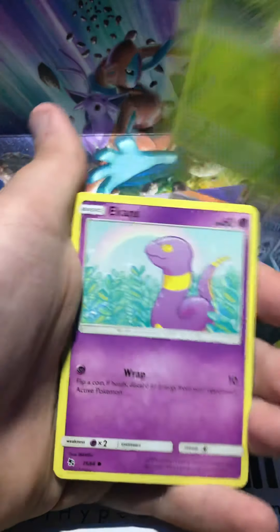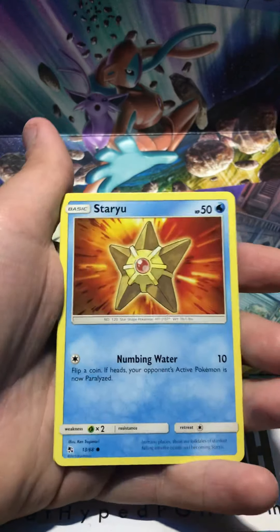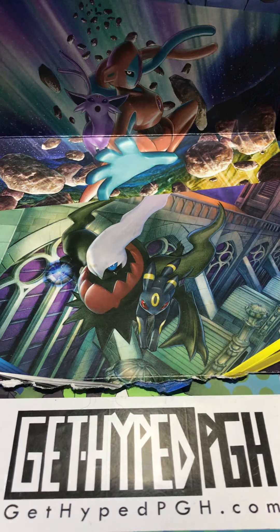Caterpie, Harris, Crackings, Cytoc, Staryu, Snorlax, and Jolteon. I'm going to open this — 10 now — and then we'll get into the Cosmic Eclipse.